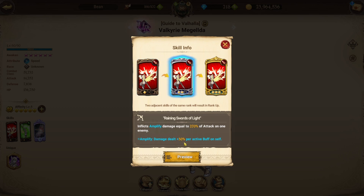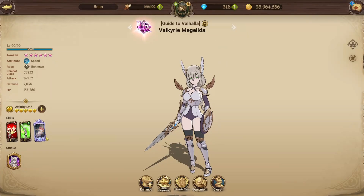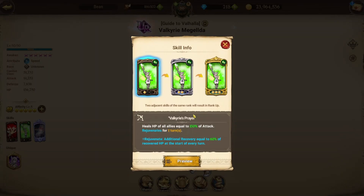Her first card, Raining Swords of Light, is a single target amplify card — amplify damage dealt plus 30% per active buff on self, so the more buffs the better. Since we have Gilter on the team, we can try and get level 3s off, so that's 450% of attack on one enemy. Paired up with the level 3 Margaret buff, that should be decent damage even without her passive working.